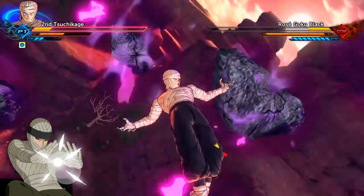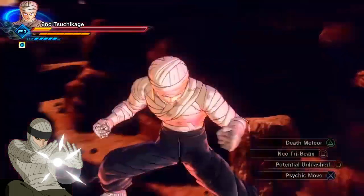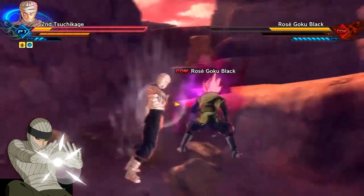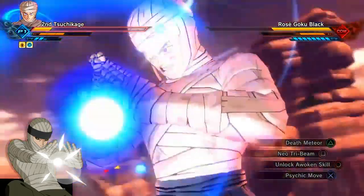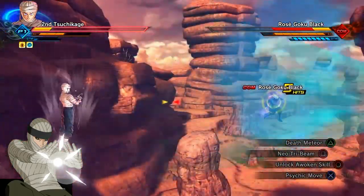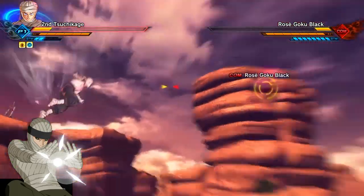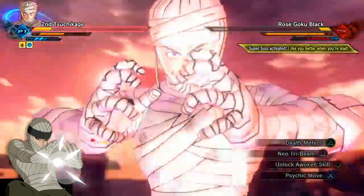Yes! Here we go, more rocks. I'm gonna try a psychic move real quick — pop that potential. See, you can hone in on the opponent no matter where you are on the map, that's why I like psychic move. Oh, we're gonna kill him — we almost killed him with the dust release. We're always killing him with the dust release. I really like this build guys.